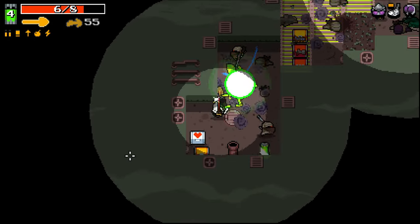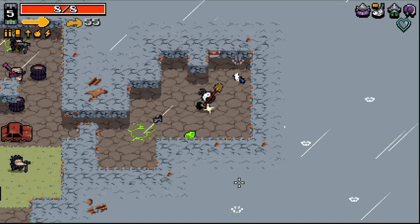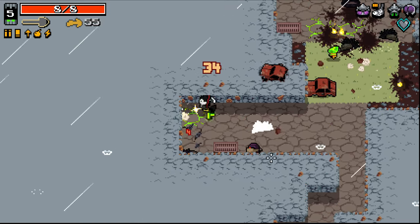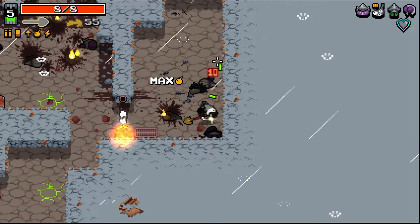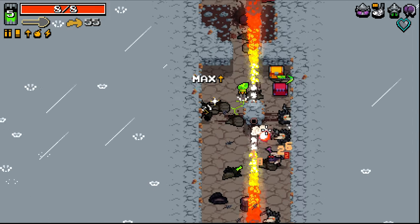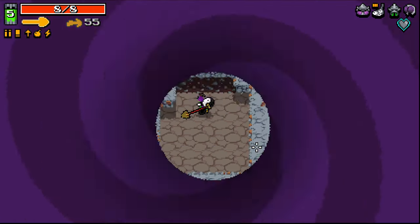I can destroy walls with this thing as well, which is kind of nice. Last wish seems good. Wasn't quite ready for the assassin there. The teleporting is super risky, but it's super nice getting through these tight hallways. I was hoping I could blow that wall up there that's shooting the fire, but couldn't quite get it. I'm liking this setup a lot.